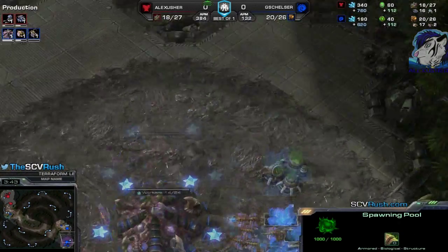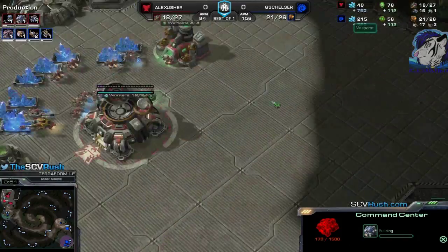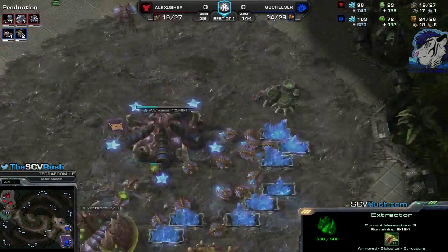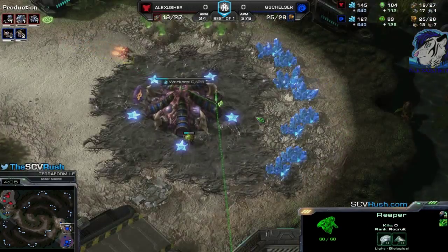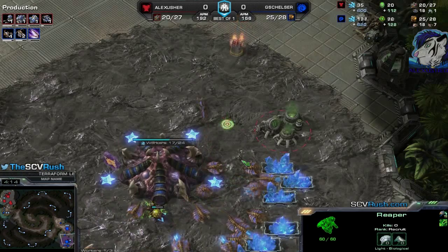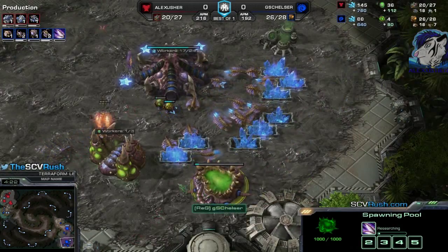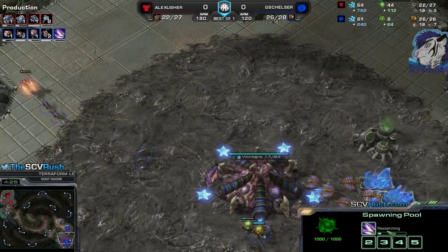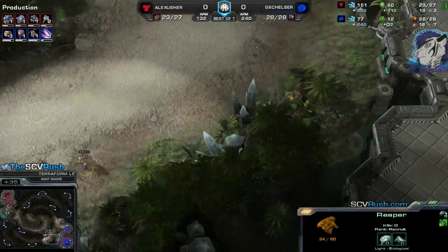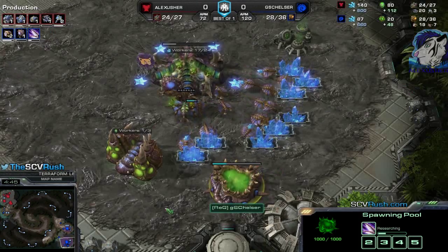So here we are — we have a pool ready as well as the Hatchery. For me currently, you see one Reaper then Reactor. The Reaper makes its way into the natural. The Hatchery is finished, which means it was not pool first. The Zerglings are finishing as well. I see the gas — just one drone mining — I see the pool is active, researching speed, so I know it's not Roaches for now.